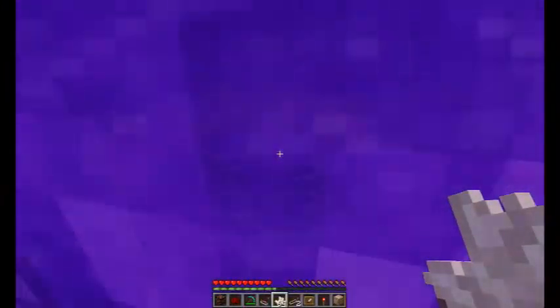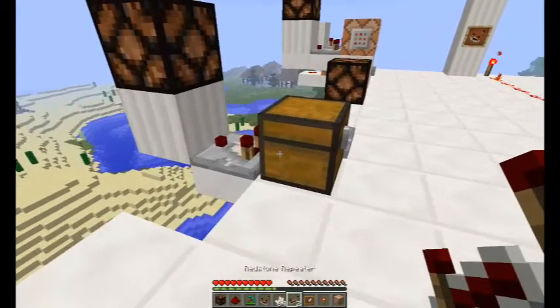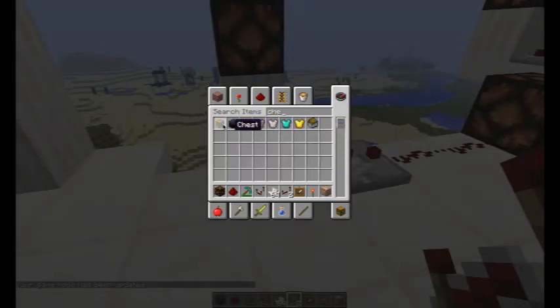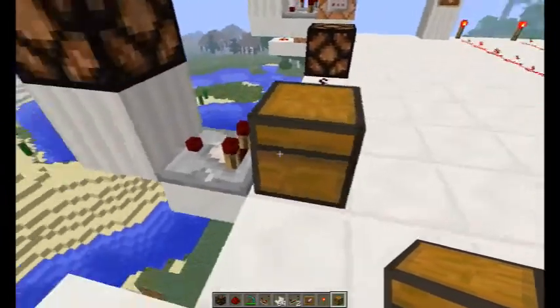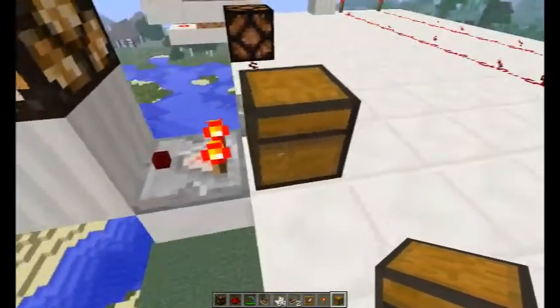As I said, I'm going to do the cool stuff. A comparator can be used to detect status changes in various blocks — for example, a chest. This is a normal chest, not a trapped chest, just a plain normal chest. The comparator pointing away from the chest will test if anything is in it or if anything changes, and if it does, it'll power up this block.